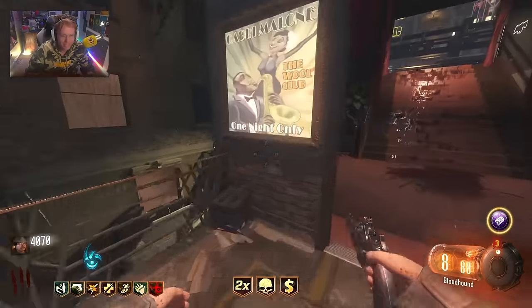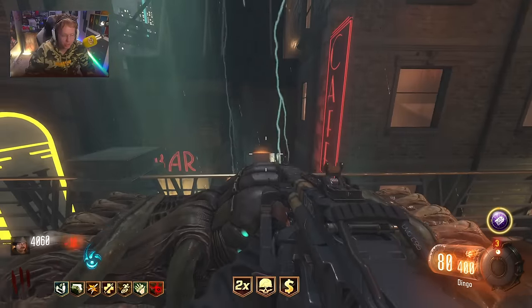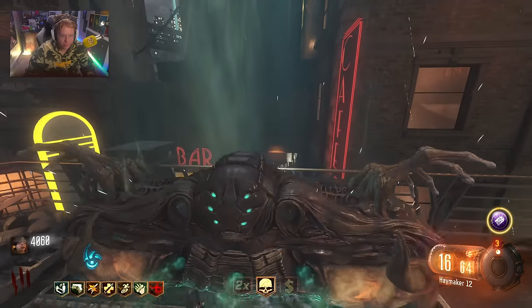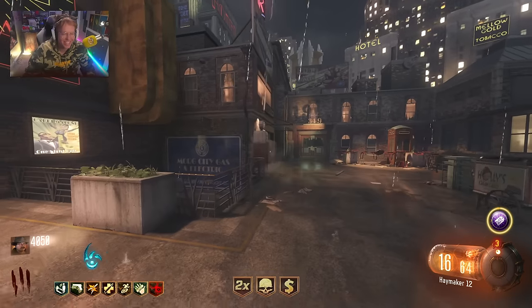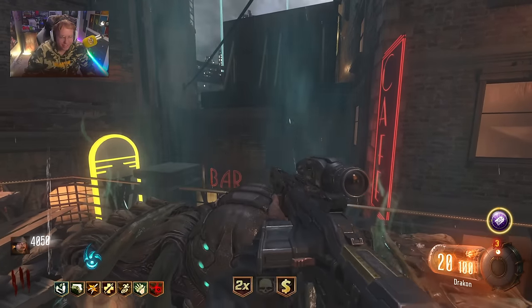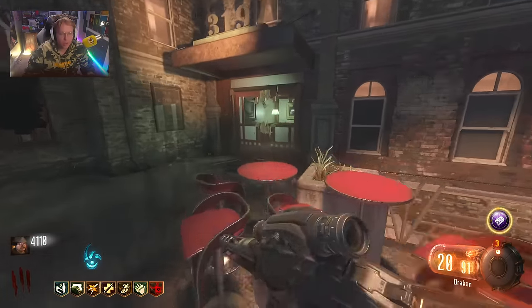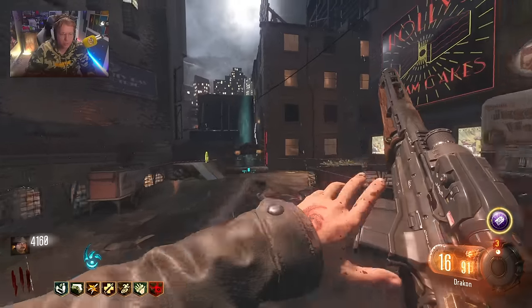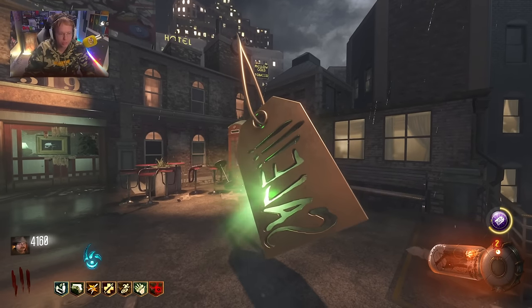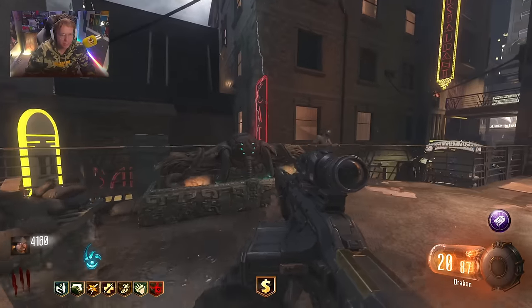I saw the ice staff in the box - come on, give us one of them. They're pretty obvious when you get them because they can barely fit inside the mystery box. There's the wind staff - no! Well, I do have Mule Kick so I'm wondering: can I hold multiple staffs with this mod at once? That would be really sick. I want to genuinely see if I can take out margwas with the staffs - maybe the wind staff takes out the margwas.